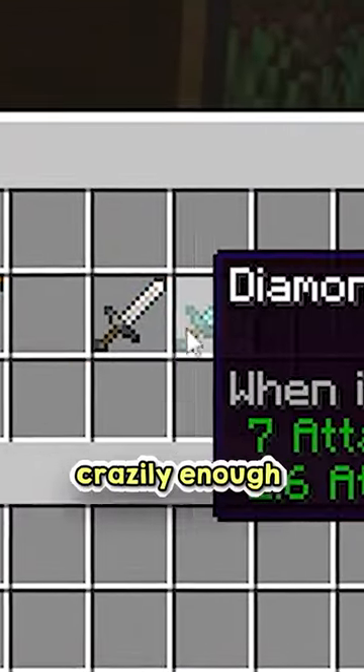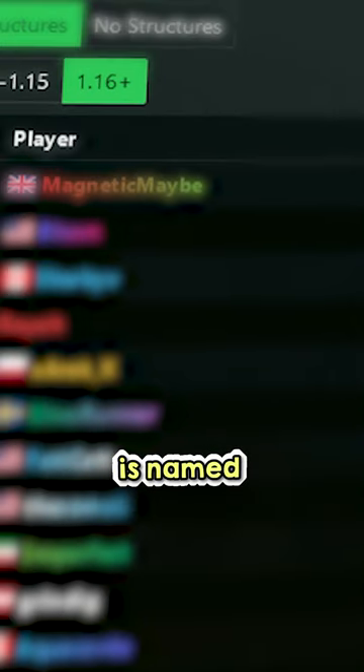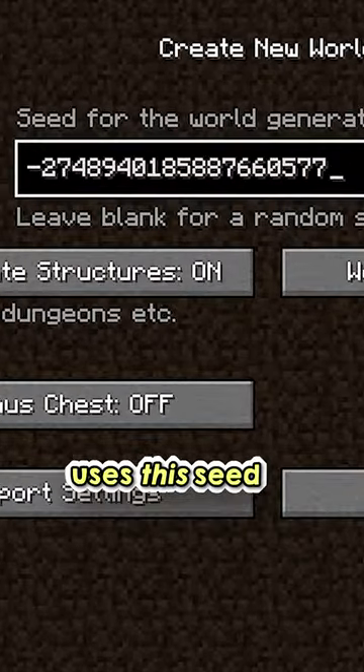What is the fastest you can get every sword? Because to get all six, crazily enough, it's only 20 seconds. The speedrunner who achieved this time is named Magnetic Maybe. Hopping into the speedrun, Magnetic Maybe uses this seed.